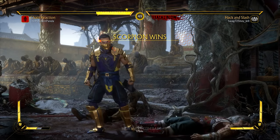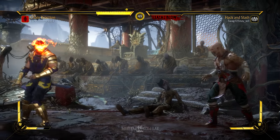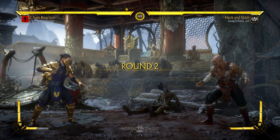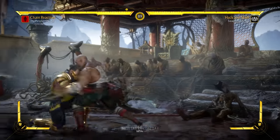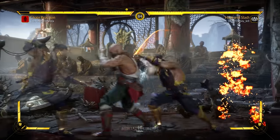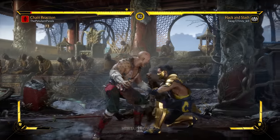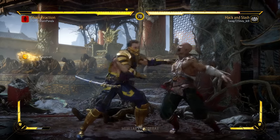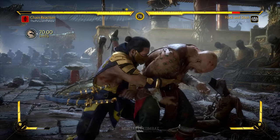He threw away his fatal blow again there, but again he should lose that. That's two negatives — they should lose their fatal blow if they decide to waste it like that. It shouldn't just come back again. And that move is unsafe but I'm not sure how unsafe, and I don't want to eat a down two when I try to punish it.